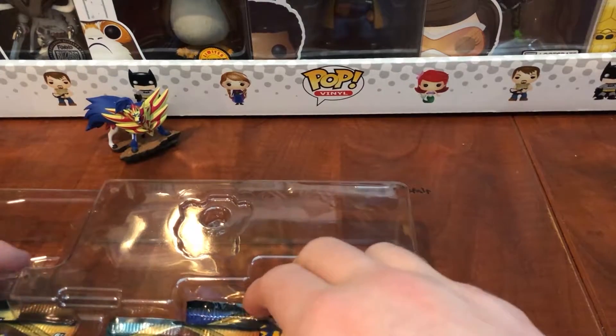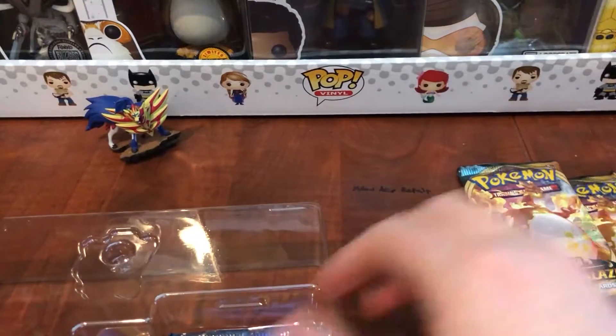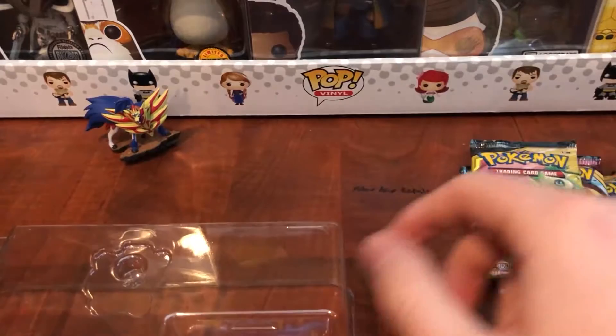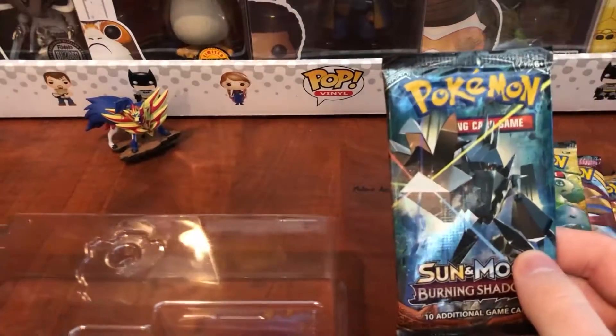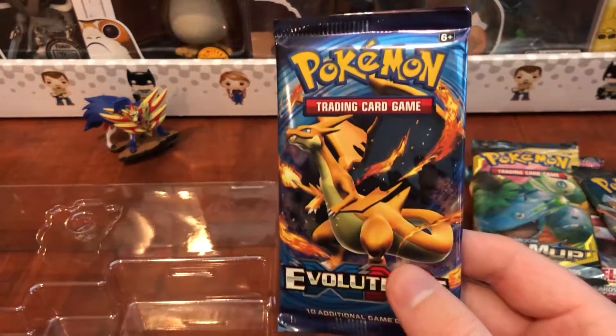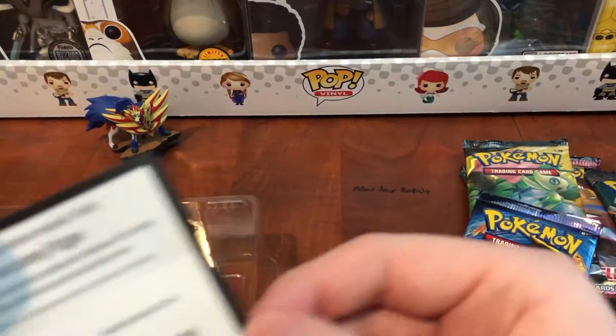In terms of packs we have two Darkness Ablaze, a Sword and Shield base pack, Sun and Moon Team Up, Sun and Moon Burning Shadows, and finally another X and Y Evolutions. I get another chance at the Charizard, which will not happen.